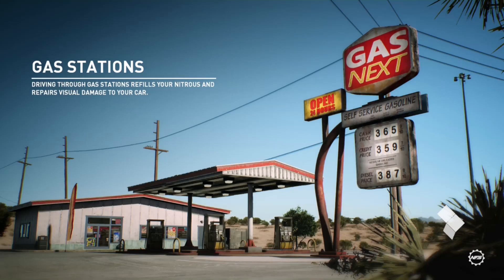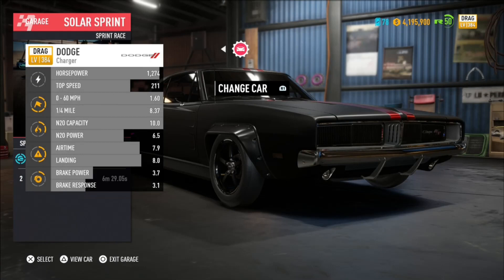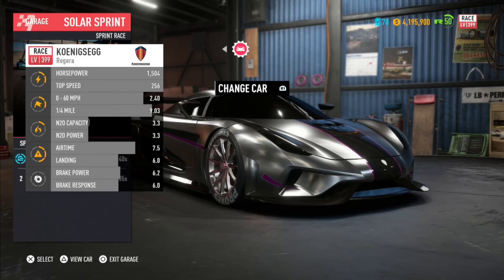Essentially what we're trying to do is when it's doing the countdown, we're trying to trigger a text that says 'event failed.' Once it does say 'event failed,' that's how you know that the glitch is mostly completed. So I'm going to use my Koenigsegg because you could do the 249 miles per hour. After that, you want to go outside, drive away from the garage, and start the race.